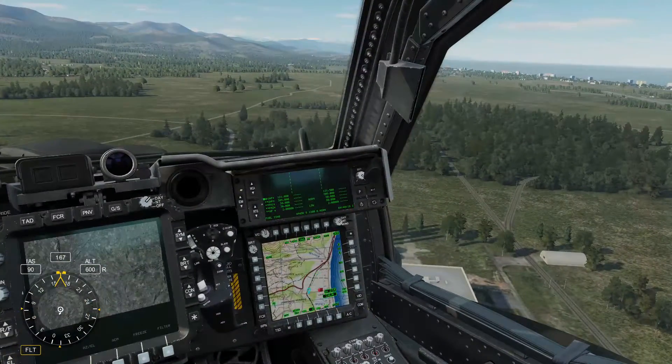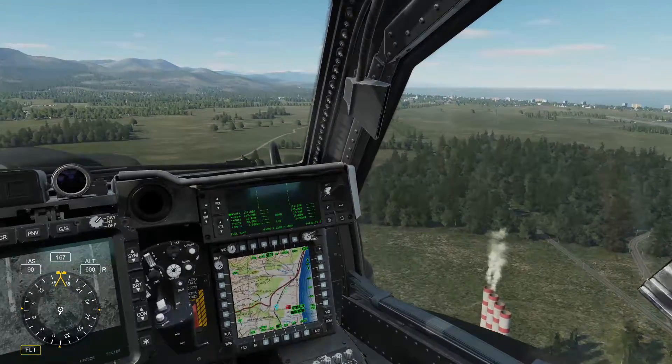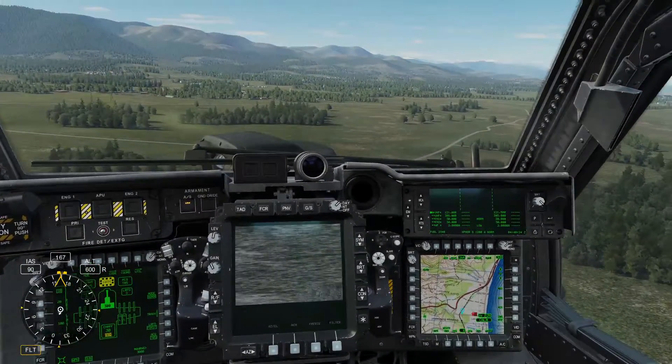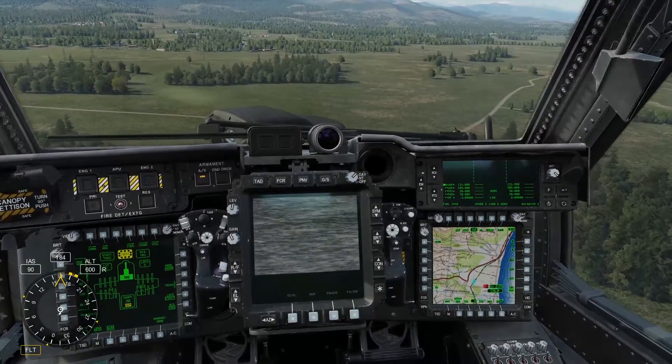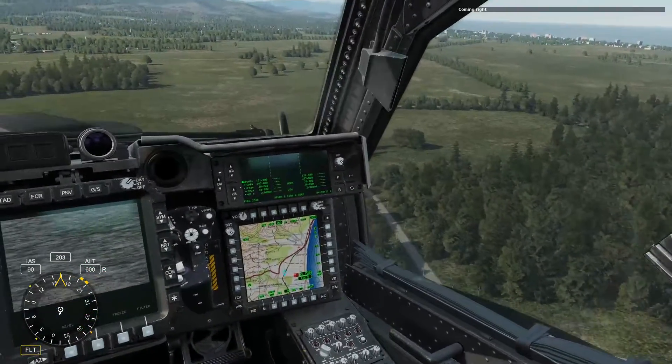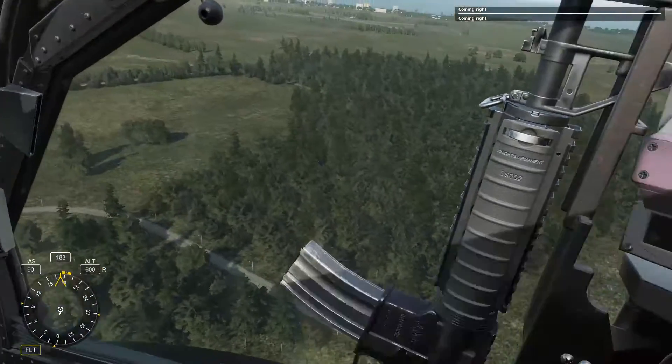We're just moving around the trees, probably coming around over here to the left of these bushes. Not paying any attention to any of the symbols just yet. I'll just use George to get us around there. Coming right — go to 180.